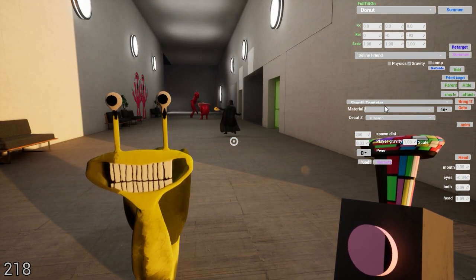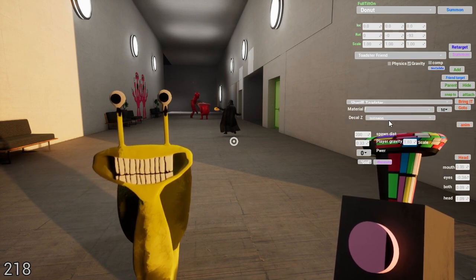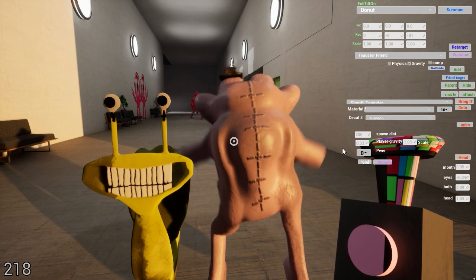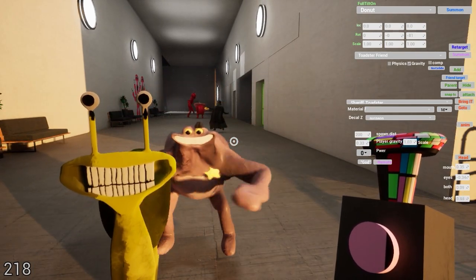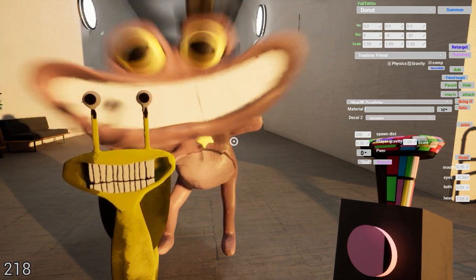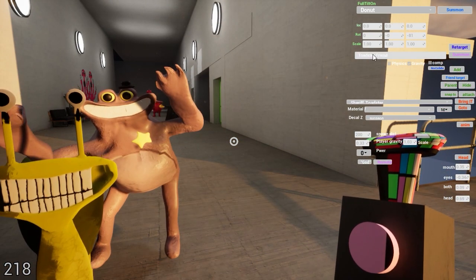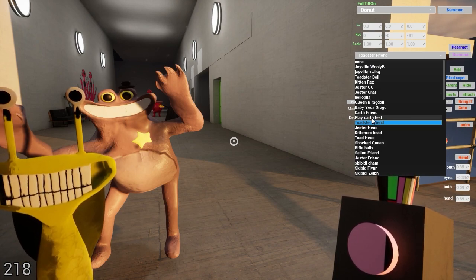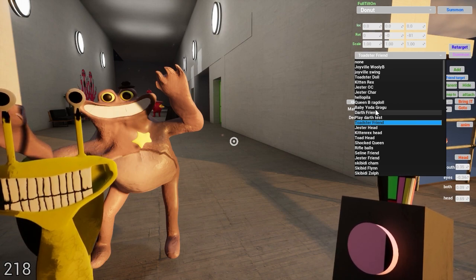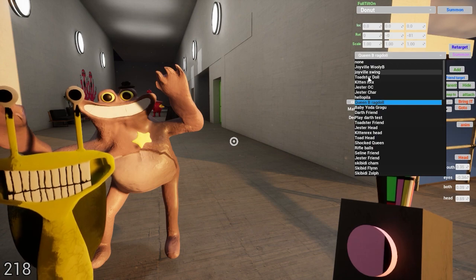I believe the Toadster friend does not work with eyes and mouth, but the head does shrink — so you can shrink and grow his head. There is one where the ragdoll did work with his eyes, I just didn't put it onto the friend. Unfortunately it's each one I have to do separately; there was just no way to do them all at the same time.